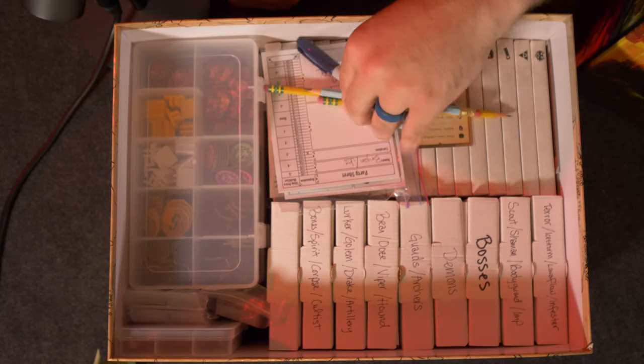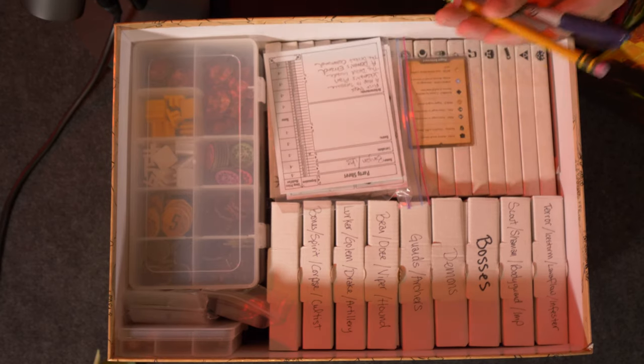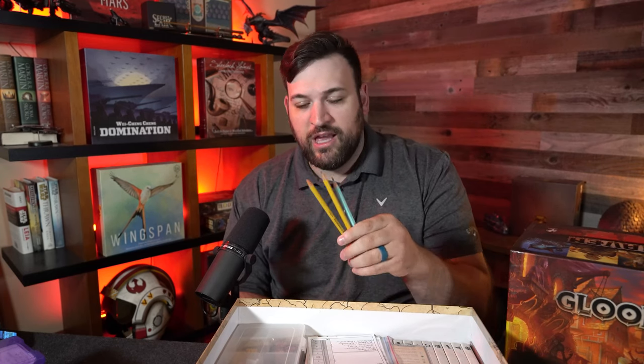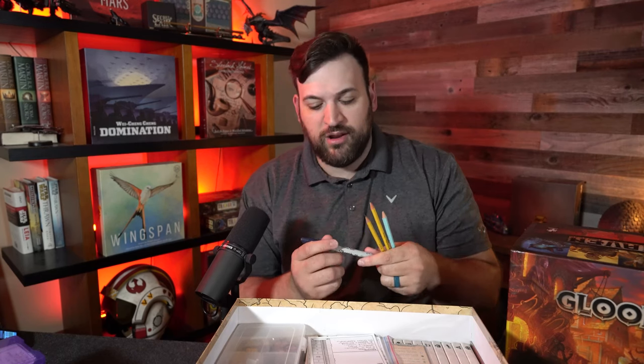We have pencils — I always think it's important to have pencils in Gloomhaven. You're going to be doing a lot of erasing and writing on your party sheets and character sheets. We have three pencils purchased at the same hobby store, as well as a pencil sharpener and a sharpie to mark things that require deeper marking that a pencil doesn't cover.